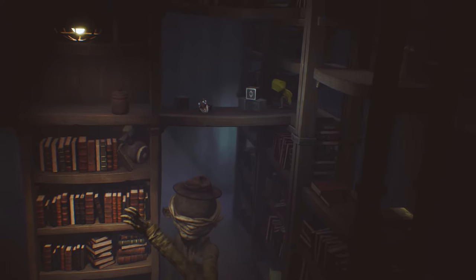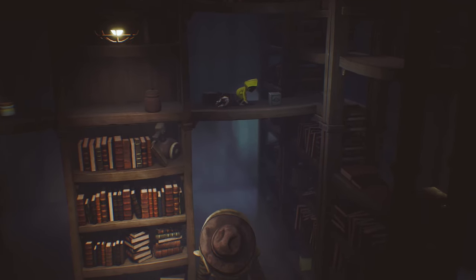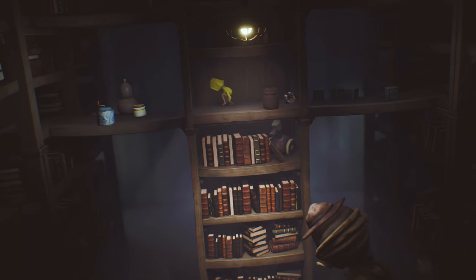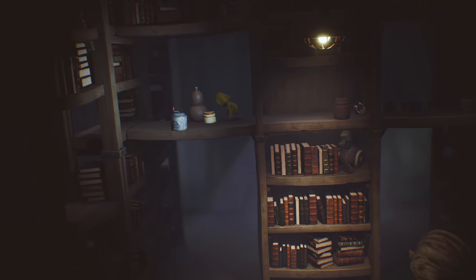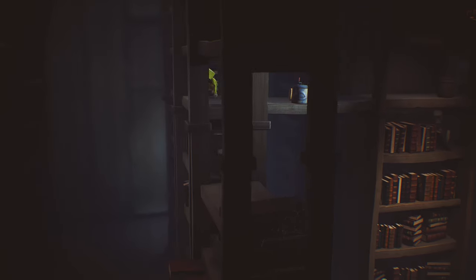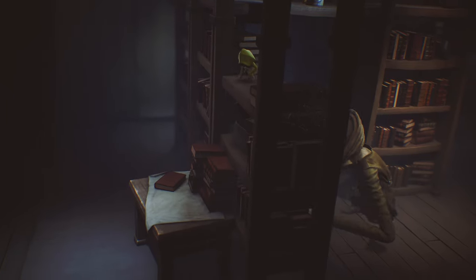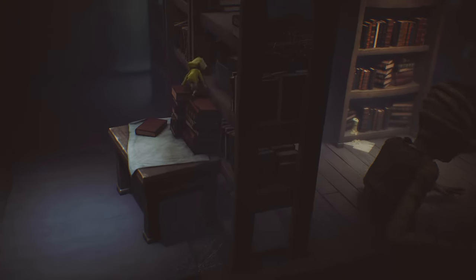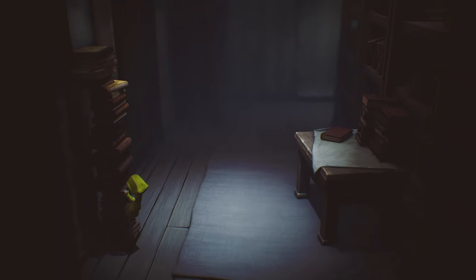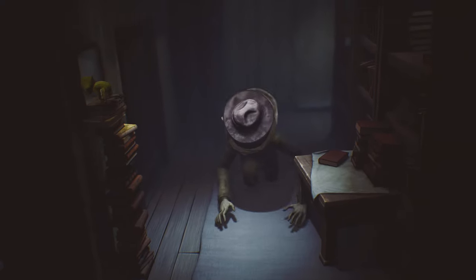He is going to reach up right here but he doesn't really get you when he does that, so you just kind of keep on going. Once you get here, you can basically just jump down and sprint over to the left, climb up this little stack of books, and through this hole in the wall.